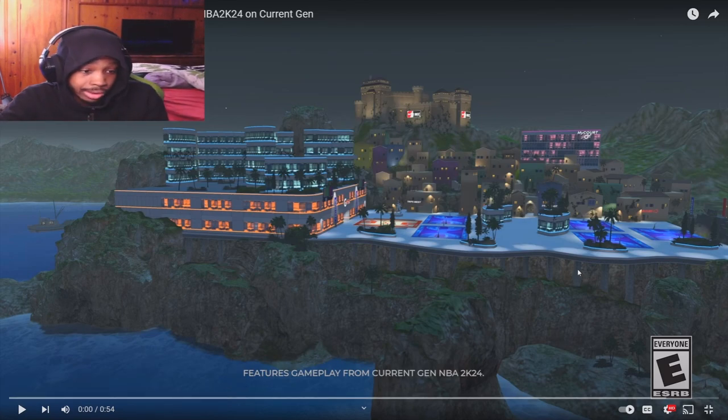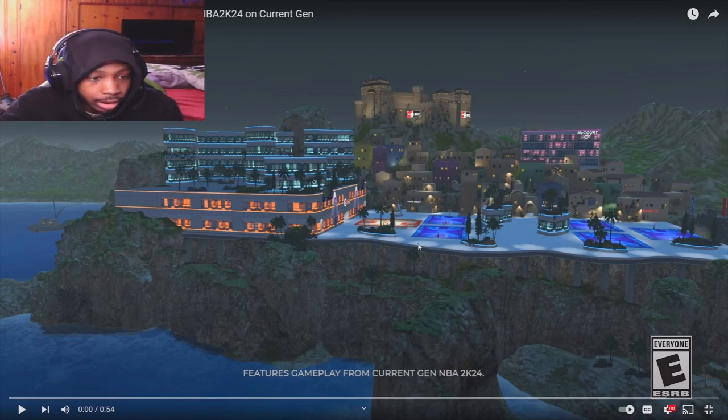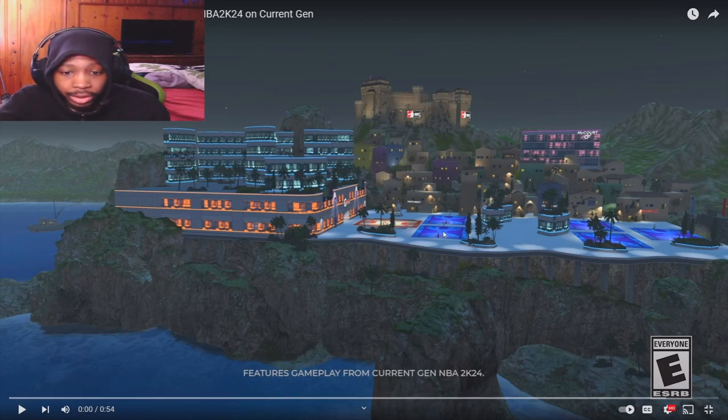I'm just pausing on the main screen — the new Current Gym. It's not a yacht anymore, they called it the Neighborhood, but I don't think it's a neighborhood. It looks more like an island to me. You can see the Wreck castle up here, you got the My Court, and a couple more things. It looks valid — if this is just one part you load into, that ain't bad.